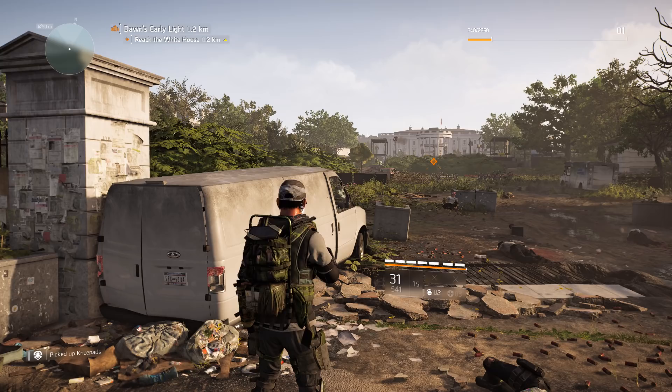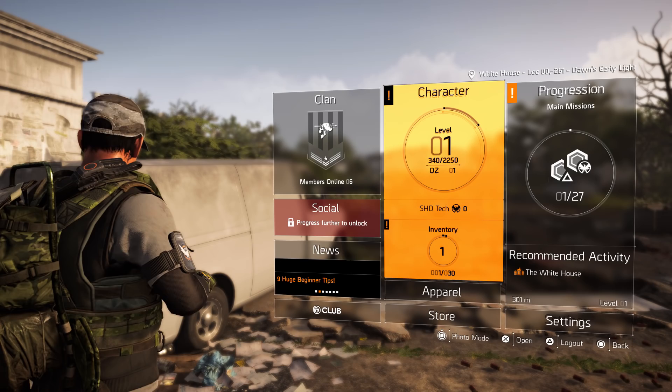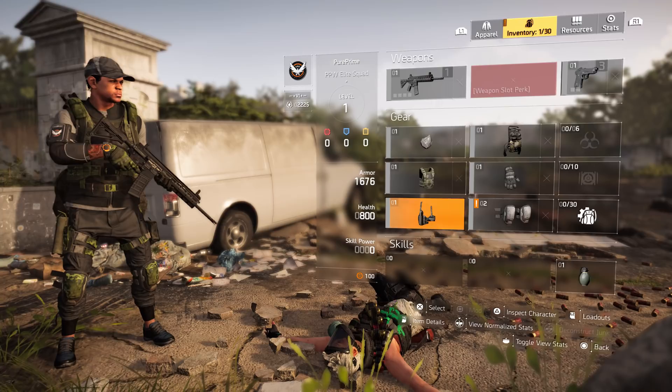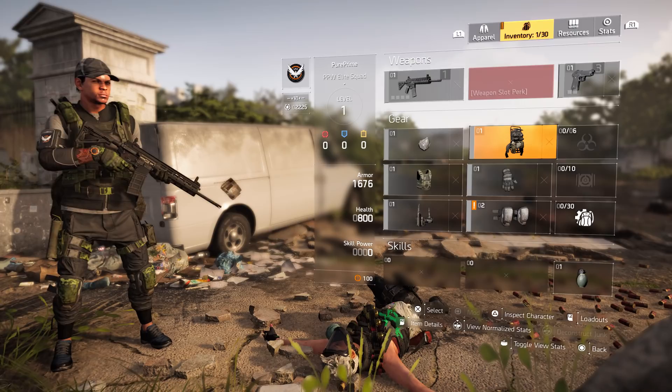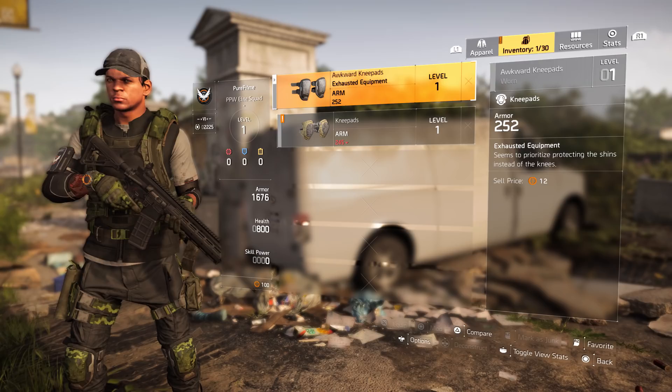If you press Start, a menu pops up with clan, character, and progression options. Stick to Character for now — press X to open it and you'll see your inventory: your mask, vest, holster, knee pads, gloves, and backpack. You'll notice an exclamation mark indicating new knee pads have been found.